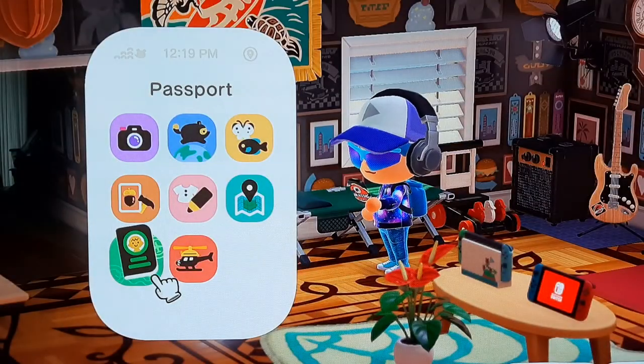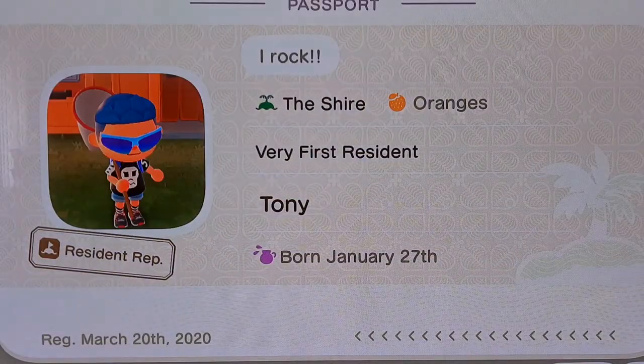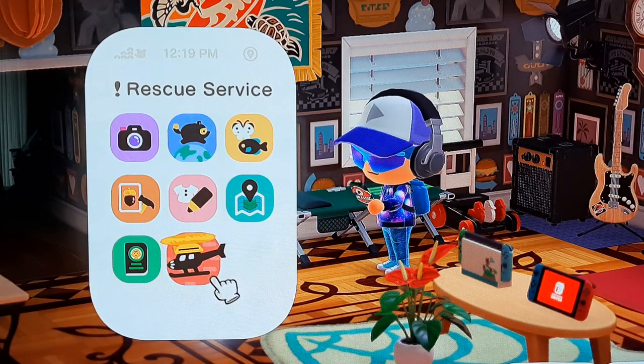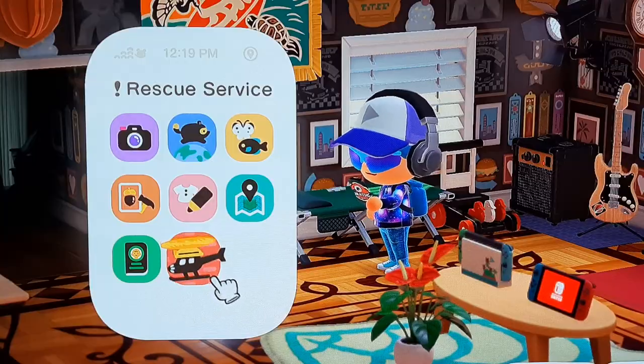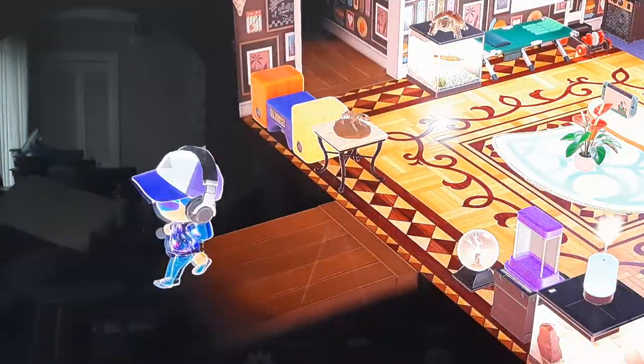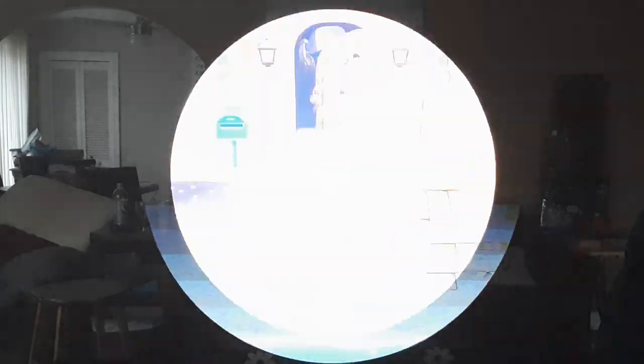This is a passport, like an ID card. And this — if you ever get stuck on the island, like you built a wall around yourself or got stuck by one of the characters, you can use this to escape, which is a nice little feature. This is going to be a long video — it's already almost 10 minutes. Now I'm going to show you a bit of the outside.